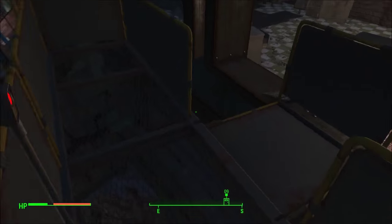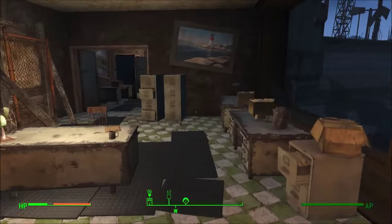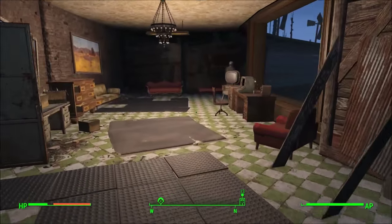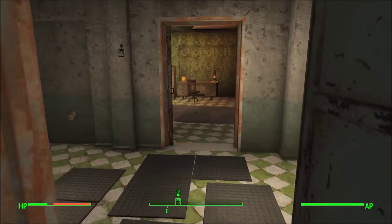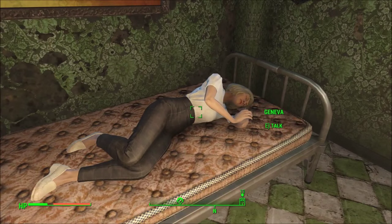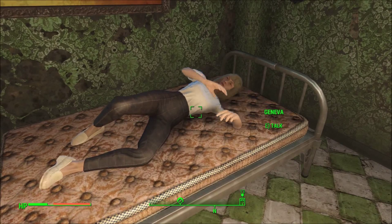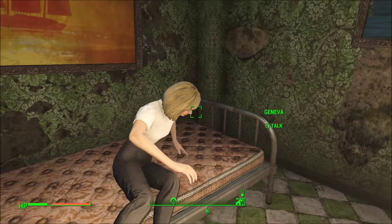Once you get to the top, the elevator will unfold and allow you into this little place. This is the mayor's house, so you just want to go inside and find his wife. I don't entirely remember her name right now, but she's usually either sleeping or at the front desk — and here she is right here. Her name is Geneva. You want to talk to Geneva and she'll get out of bed.